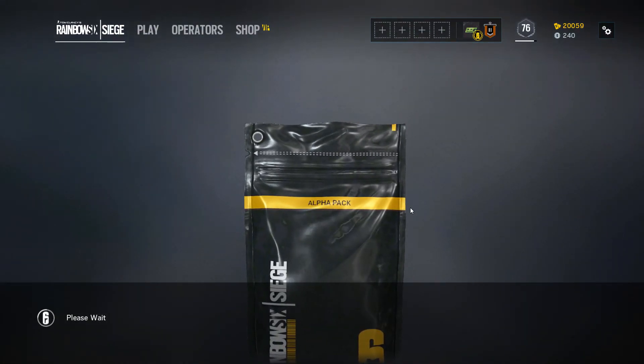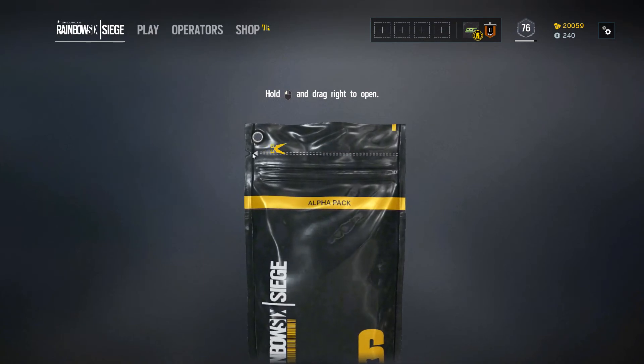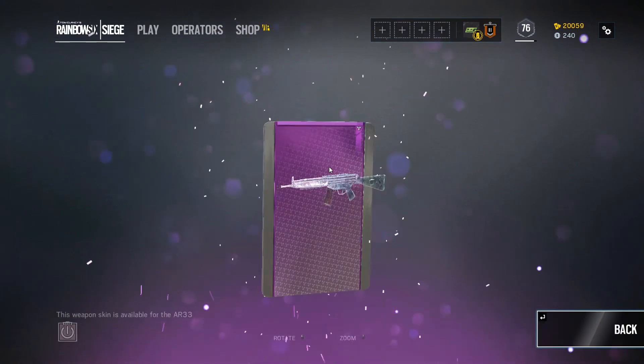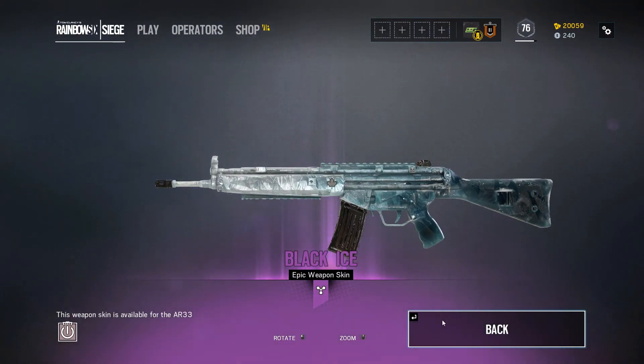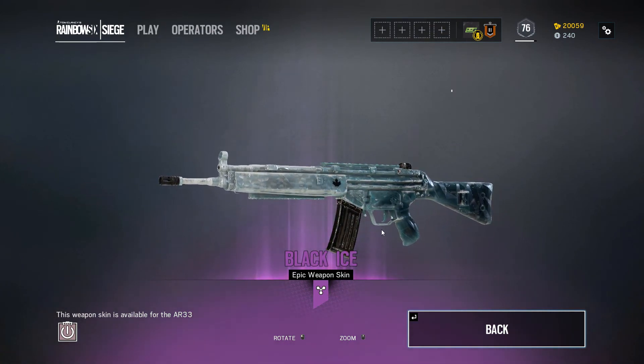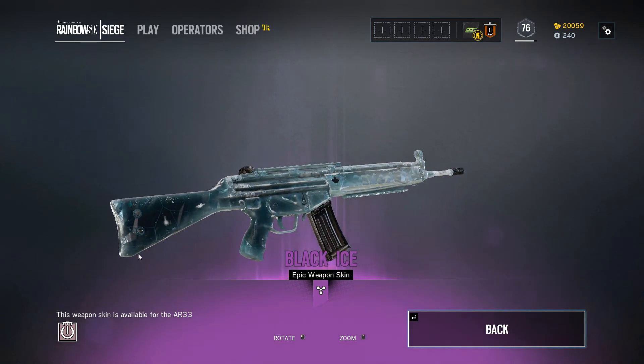Alright, come on, let's do this. Please, first Alpha Pack — give me something great. Oh my gosh... Did we just get Black Ice? This is one of the rare skins. Holy crap!